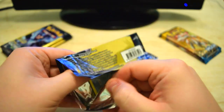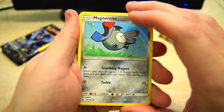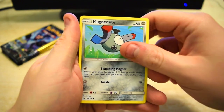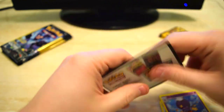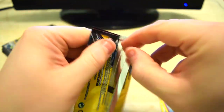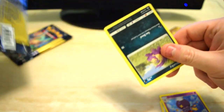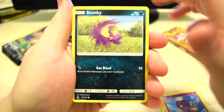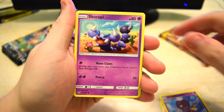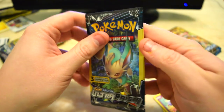This thing is glued tight, holy cow. Okay, we got Magnemite, we've got Diglett, and we've got Drifblim. Going to speed this along here because the last one took up a lot of time just trying to get it open. These packs are terrible right now. All right — Stunky, stupid looking card, and an Energy.